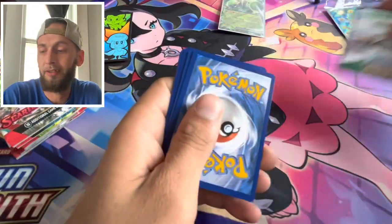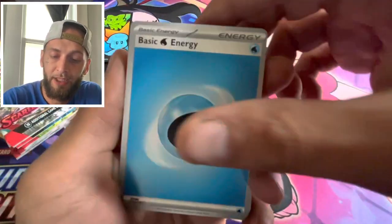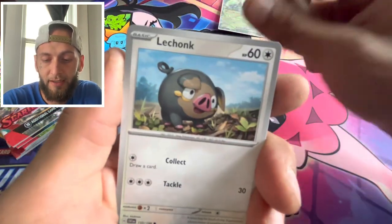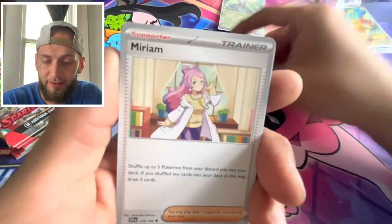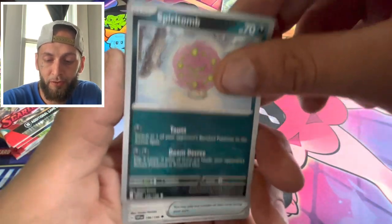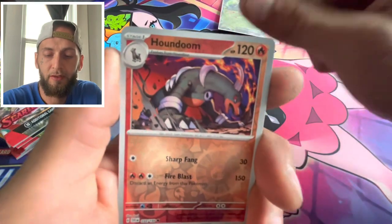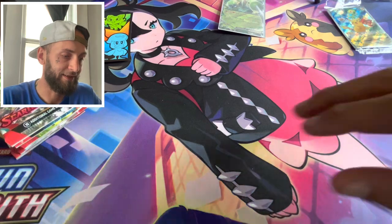Next pack, Scarlet and Violet, one from the back. We got that water basic energy, Lechonk, Starly, Meowth. Got the Spirit Tune, Ultra Ball. Got a reverse Mischief, reverse Houndoom, to a holo, into a holo Indeedee.